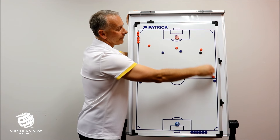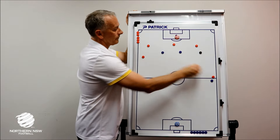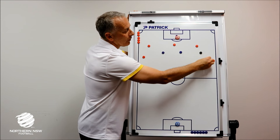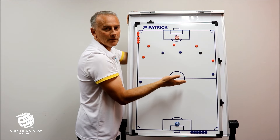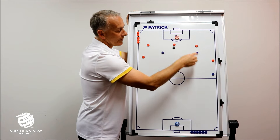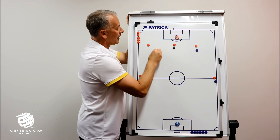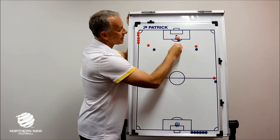It's very important that our full backs stay high. If we had a scenario where they didn't, it may have encouraged that defender to come and press our other centre back and block the line, which then becomes a little bit more difficult for us to play out. So it could be a case that we look to get one of the centre backs to play out by driving with the ball.